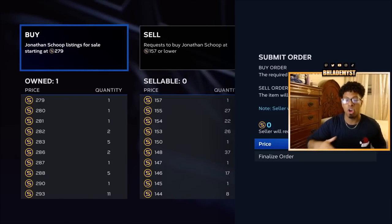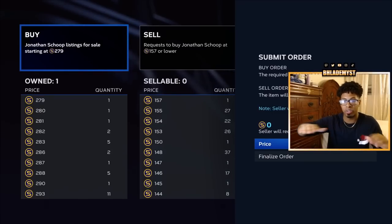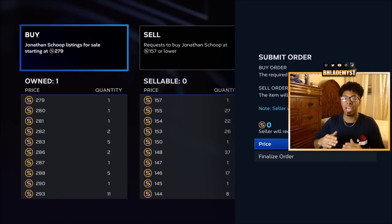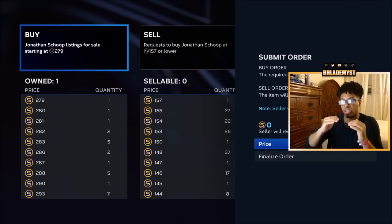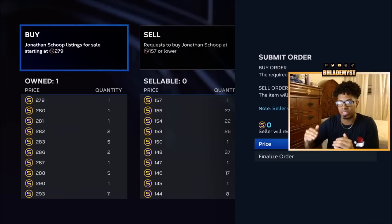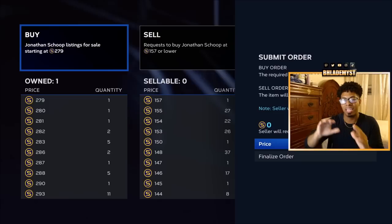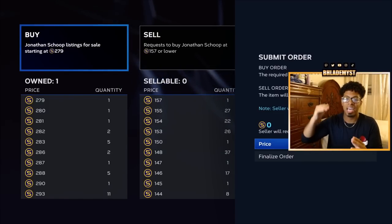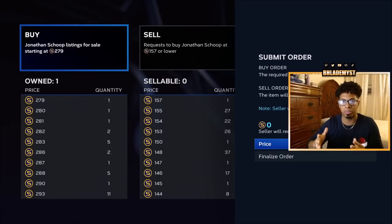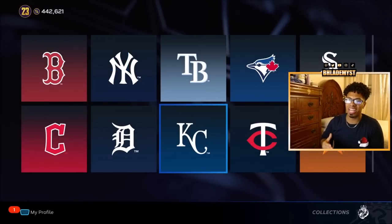What you realistically want to do each time is create a buy order — always one step higher than whatever the top sell order is. But if the top buy order is much higher than the second, for example if Jonathan Scope had a buy order at 200 stubs and the next was 157, don't put in 201. Instead, drop down to 158 stubs. As soon as that 200 buy order gets filled, yours will be up next and you'll save stubs in the long run. The Royals are also a very cheap team at 3,000 stubs to collect.